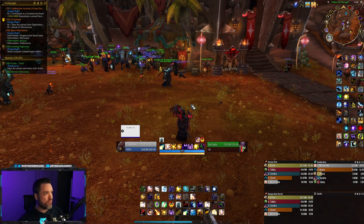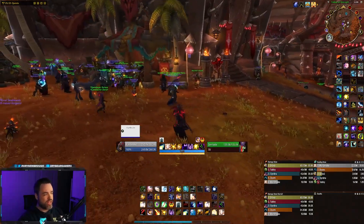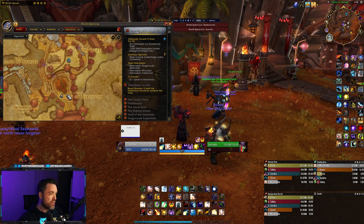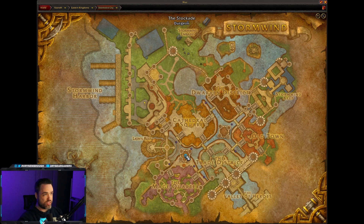The trading post is located in either Orgrimmar or Stormwind, depending on what faction you are, and it's in a quite central location. If you're Horde, it's right in the center of Orgrimmar, right next to the bank inside the Valley of Strength. And if you're Alliance, it's inside Stormwind City, right here underneath the Stockade Dungeons — right in this little area here.